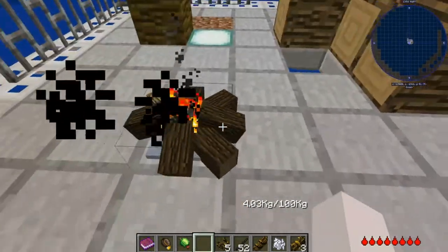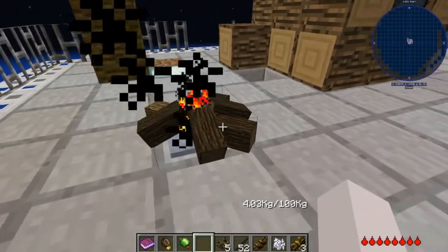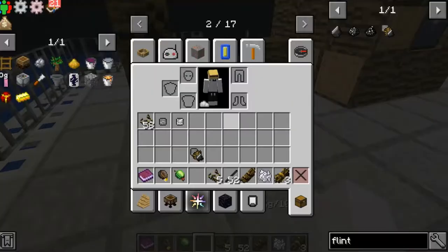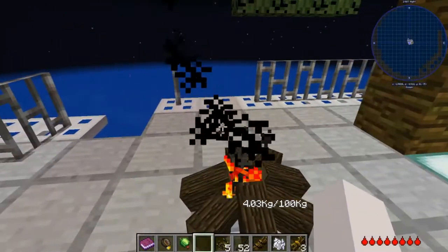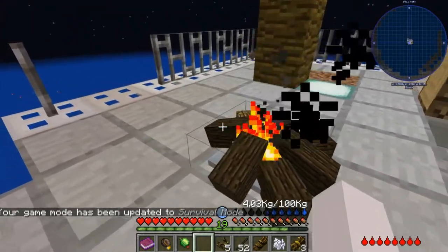It will damage you if you step on it. After a while it starts building up ash, so the fire cannot be infinitely used. But you still want to fuel it as much as possible to keep it alive, so you can heat up slowly. You have to be kind of close for it to heat you up, so be careful.